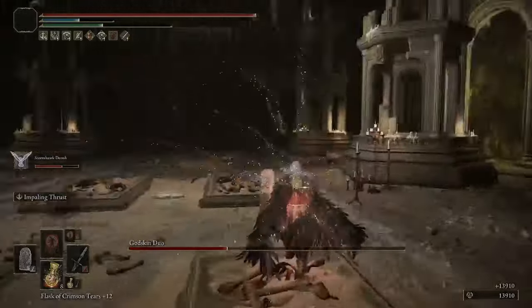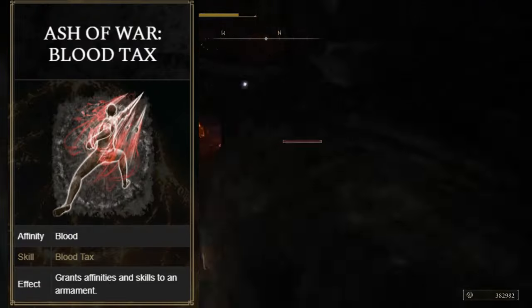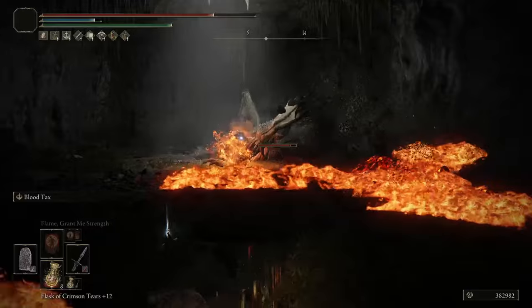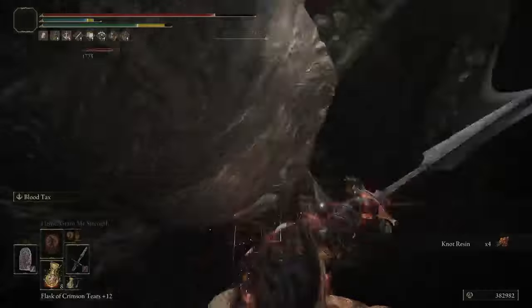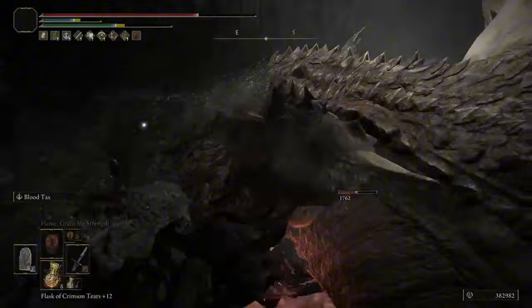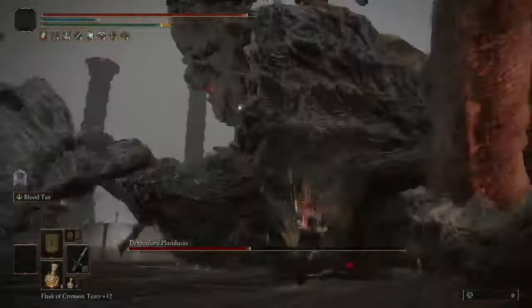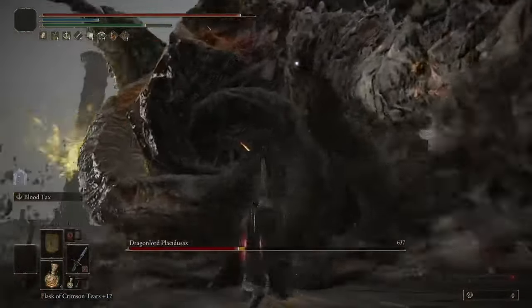Now for the second Sword Lance build, we put it on the Blood Tax Ash of War. This hits three times in rapid succession, while healing on each hit. Blood Tax can't be put on Colossal Weapons, but Sword Lance can cheat around that, because it has that Colossal-level bleed, despite not being a Colossal Weapon. So Blood Tax is going to be applying 169 bleed on each hit. This skill is not only great for applying bleed, but also stacking consecutive attack buffs. With those two things combined, this setup does excellent damage while having a bit of added sustain.